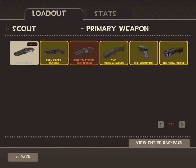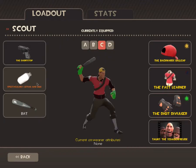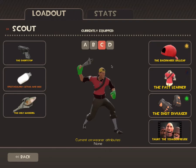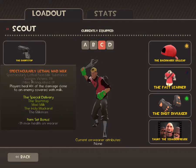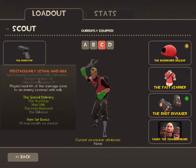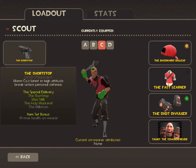The next one would be the Milkman set for the extra 25 health. I don't have the hat because I just recently traded it, but I'm going to get it. This is a really good set for the extra health. You can't do as much firepower with the Shortstop, but you can help your team a lot — you can extinguish allies, gain lots of health, and the Shortstop has a faster reload.